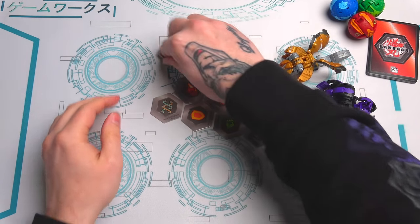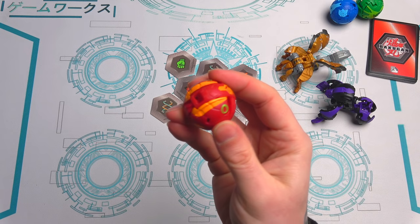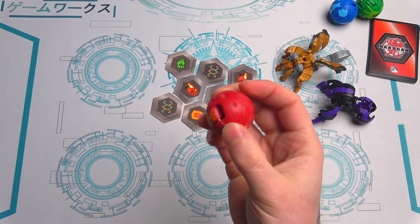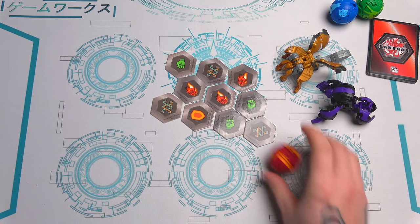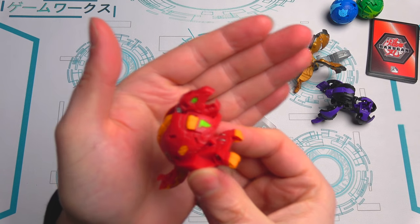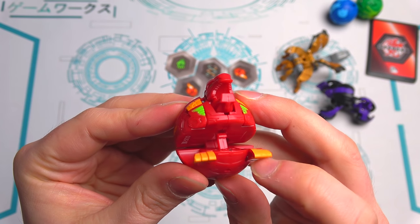I'm going with Pyrus first and leaving Ventus for last since that's my favorite color. I'm going to try and guess — it looks like it might have a neck, maybe a Dragonoid. Let's see... oh no, it's Trucks! I forgot about Trucks! How did I forget about Trucks? I should have known from the legs. Pyrus Trucks — that looks insane, so epic!